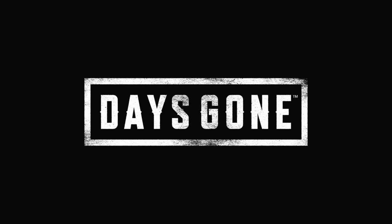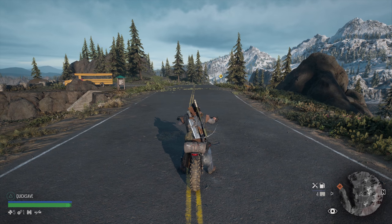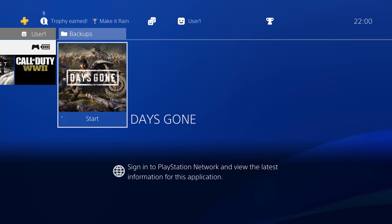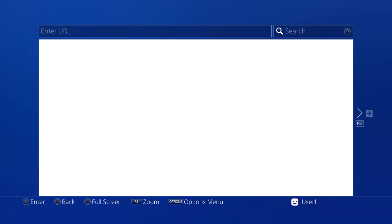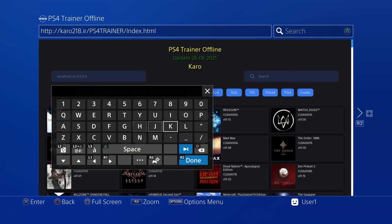So we'll just use Days Gone as an example. So as you can see, we've got the game running here, no problem. What I'm going to do is minimize the game by hitting the PS button and then pressing the options button, going down to information, checking what game version we're on. As you can see, we're on version 1.00, because we need to make sure whatever trainer we're using is set up for that specific game version. So if we're on 1.00, we need to use the 1.00 trainer.